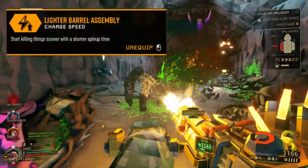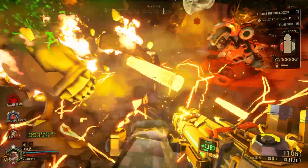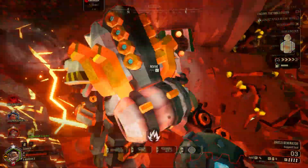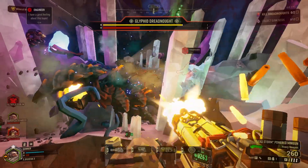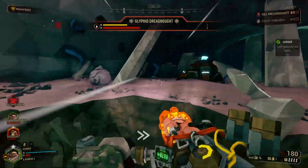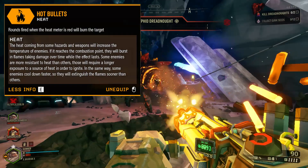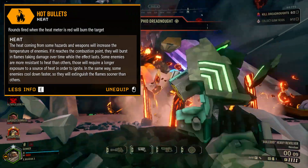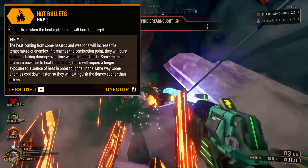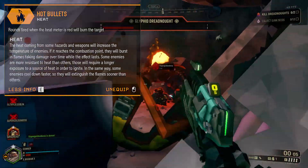In the fourth tier, I chose the Lighter Barrel Assembly to shorten the spin-up time for faster shooting and, in turn, faster burning. The direct damage we do is not really a problem, and the Magnetic Springs don't do a whole lot for us with this setup. Then lastly in the fifth tier, there are two potential options. If you want to go full into the fire-spewing theme, you can go with Hot Bullets to apply even more burning damage when you reach high temperatures — this can help apply more flames to enemy swarms, though you'll need to manage your heat more carefully. It also gives you a little more range.